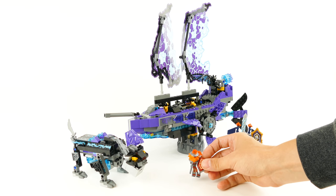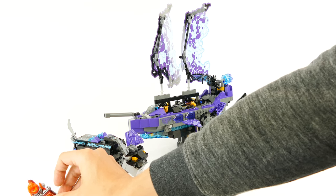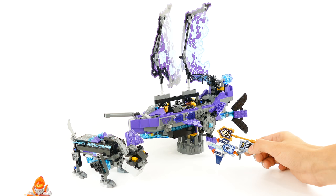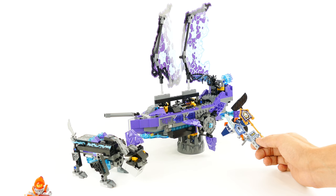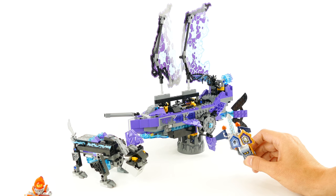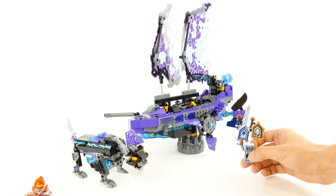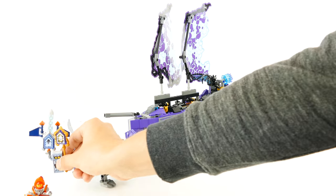We finally have Macy out of her prison — look how happy she is. Then we have the crazy brickster that has stolen Jestro's scepter, as well as Clay's flying device containing his shield, his sword, plus his jetpack, so he can fly around and he thinks he can right now rule the world.